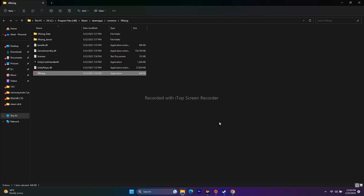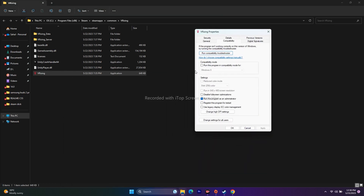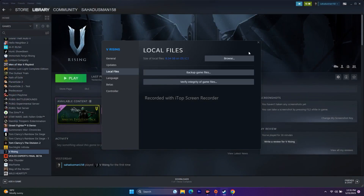An additional step is running the game in compatibility mode. Right-click the executable, go to Show More Options, Properties, Compatibility. Check 'Compatibility mode' and try Windows 7 first — click Apply. If the issue persists, try Windows 8. If still not resolved, uncheck compatibility mode but keep 'Run as administrator' checked, then Apply and OK.